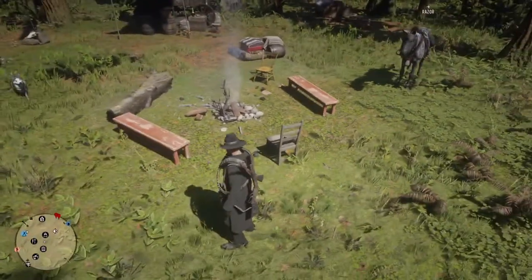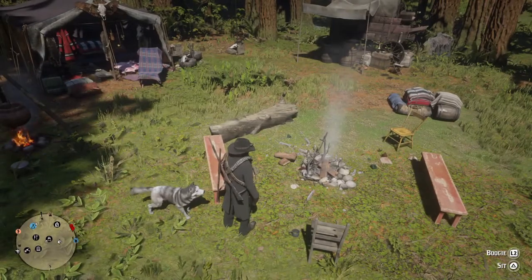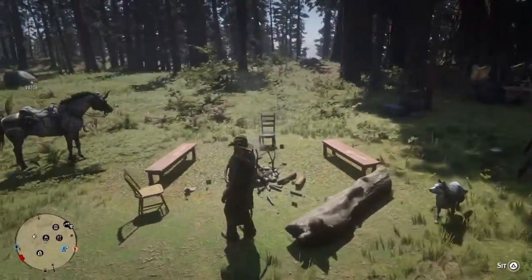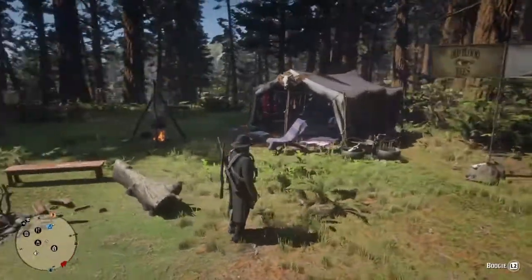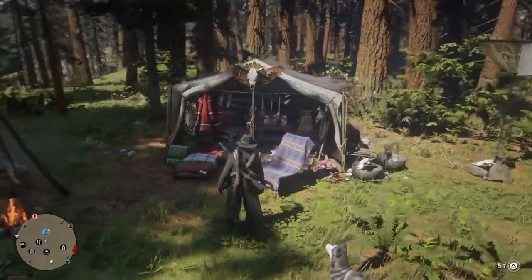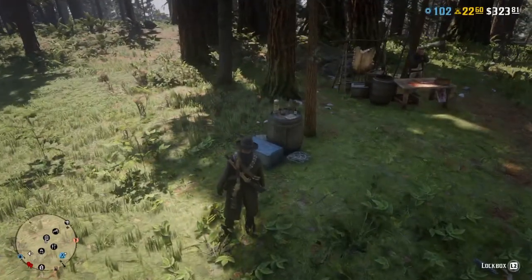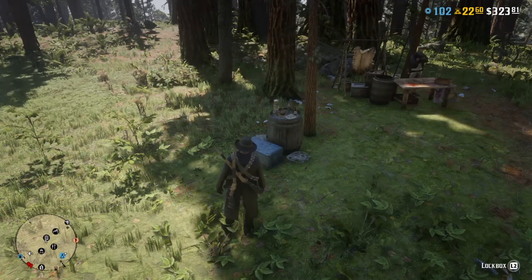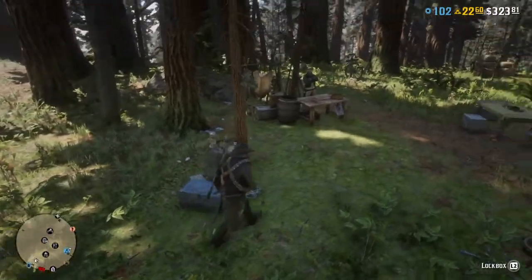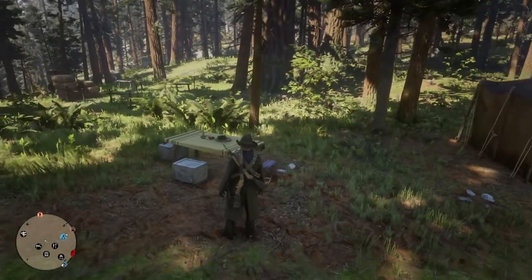This campfire here is the upgraded campfire, which speeds up crafting and cooking times and gives you more seating. This is my tent, the upgraded version, which I'll get into in a minute. Got to have the stew pot. This is your lock box where you can receive items, unlock treasure maps, buy things from the catalog, and pay bounties. Over here is your trader role, and here's just a random table.